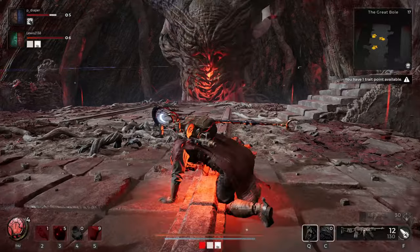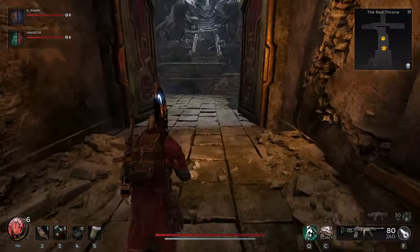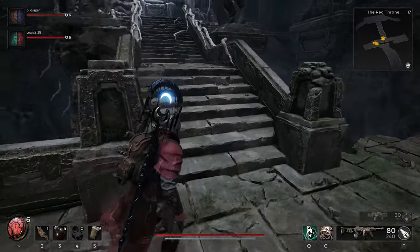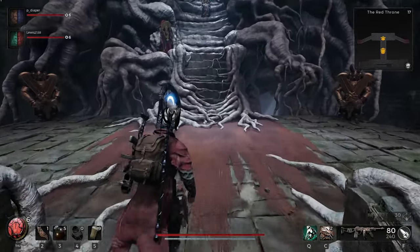Take down the Corrupter, then return to the throne. When you are there, say yes you've killed the Abomination and exhaust the dialogue, remembering to be nice with every single choice — or you've ruined this quest.